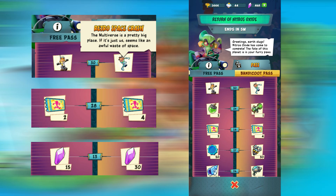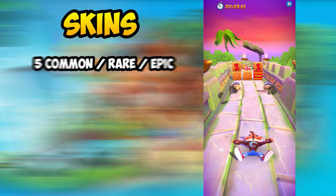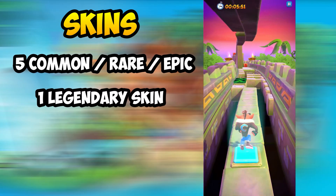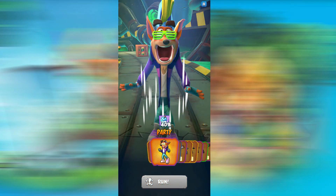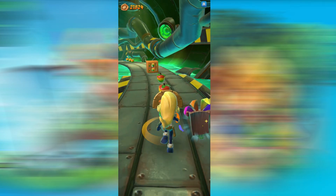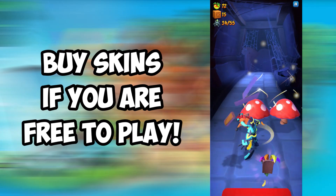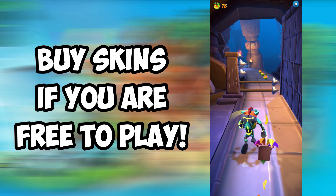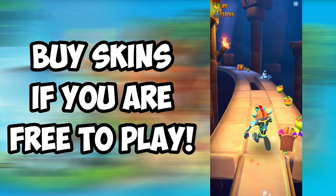Let's start off with the skins. You will get a total combination of 5 rare and epic skins and 1 legendary skin at the end, which is the Retro Space Crash. Skins give a really big boost in terms of material collections, and I would highly recommend spending your crystals on skins — especially legendary ones. This is already sounding pretty good considering that a legendary skin in the shop costs around 400 crystals.